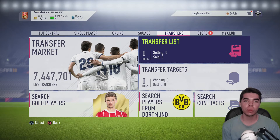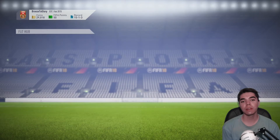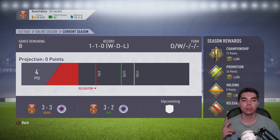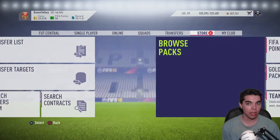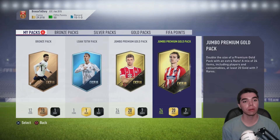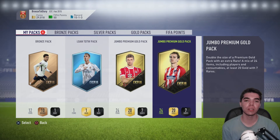Hello everybody and welcome back to Bronze to Glory, the road to Division 1 series on FIFA 18, where we use bronze packs and players from those packs to try to make our way up through the divisions. We're currently in Division 7. We played three games last episode, won the first, won the second, drew the last one. We've played two games, we're on four points. We need 13 more for the title, 10 more for promotion. I'm currently on 29,000 coins. I have some premium packs because I accidentally sent cards to the wrong account.